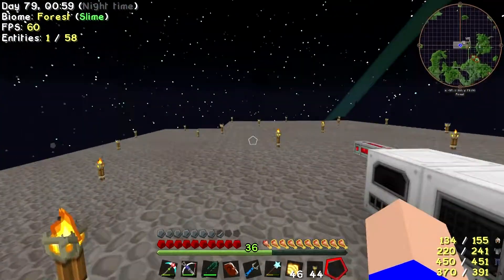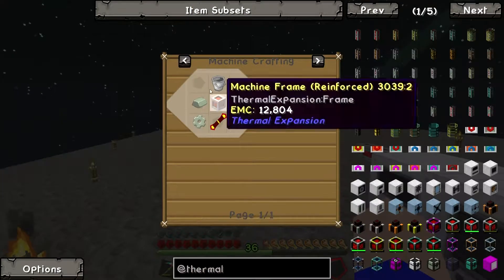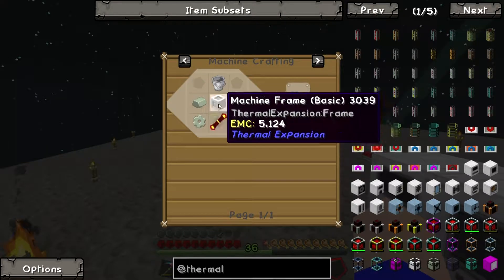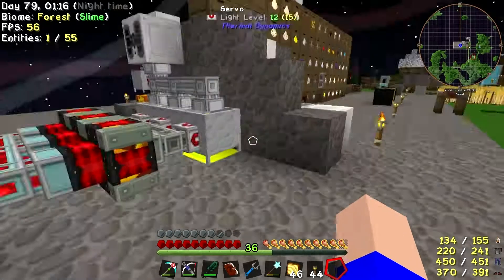Right now I want to make an Induction Smelter. So I need Invar, a Redstone Reception coil. The recipe is Gold, Invar, Redstone, Bucket, Tin, Iron.